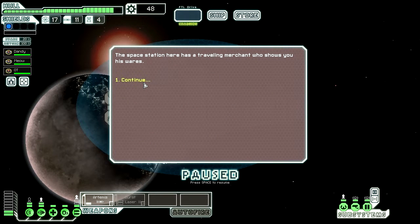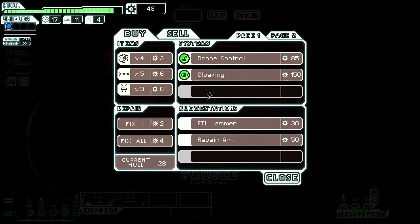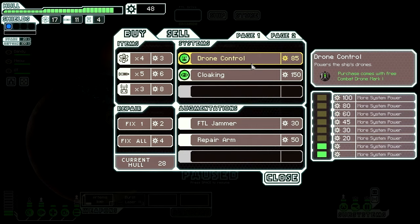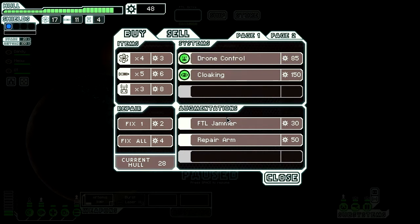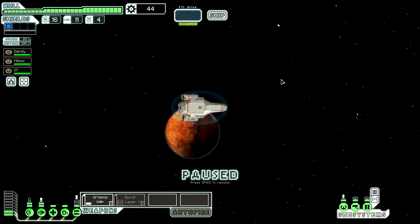Let's check out what's in the store — a traveling merchant shows his wares. Cloaking! This is the first time I've seen this — it cloaks the ship, adding 60 to your evasion. Holy crap, that's expensive though. There's also drone control, which is also expensive.